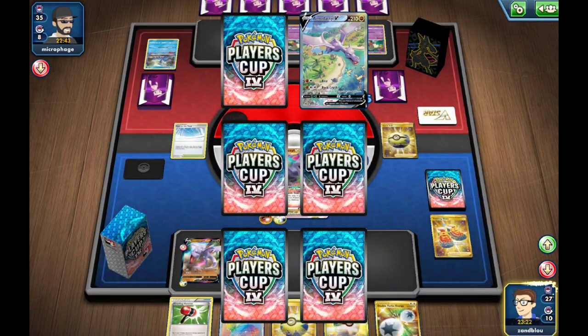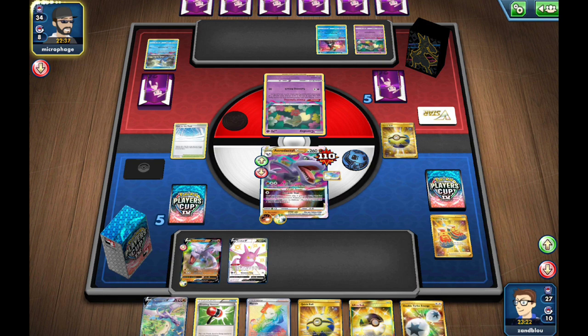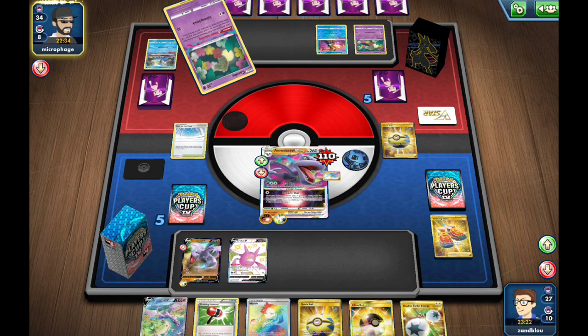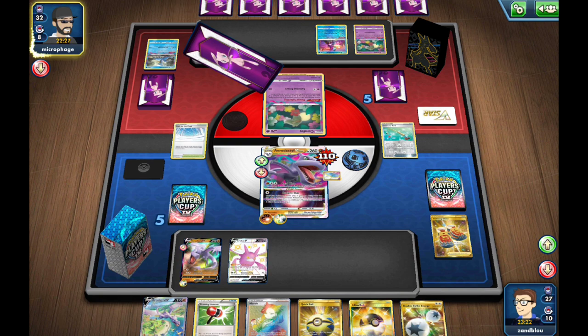And now all of a sudden my opponent, who just draw-attacked, is sort of on the back foot, which is kind of funny. Lost Sending and Ordinary Rod is great for us. Switch cards — my opponent is desperate. Full desperation Comfey here. There goes another Comfey. Do they have anything, or is this just gonna be a pass?